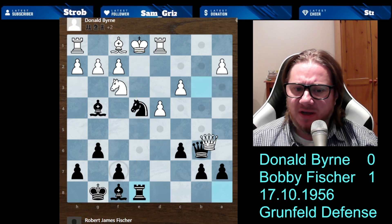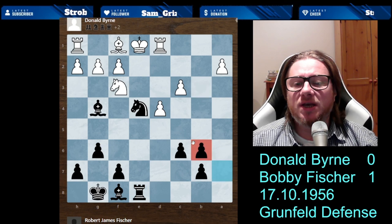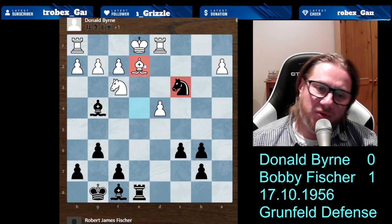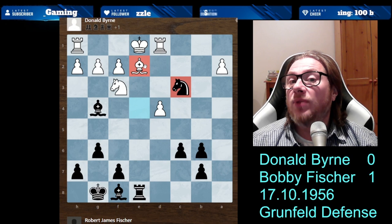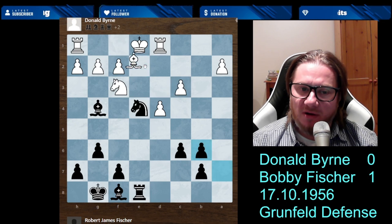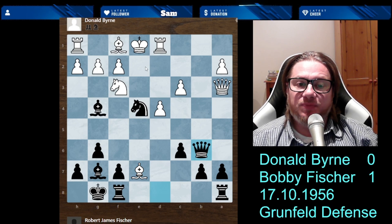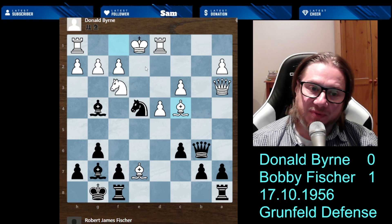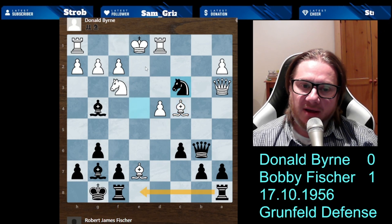We've got queen taking, they might take back, but then we've got a discovered check — Knight to c3, a disaster. This piece is already pinned. The position is way better for Black. Donald Byrne understood that, so he developed Bishop c4. He's really concerned about the king's position, which is awful — but it's too late for that king. Because now Bobby Fischer plays another brilliancy: Knight c3.